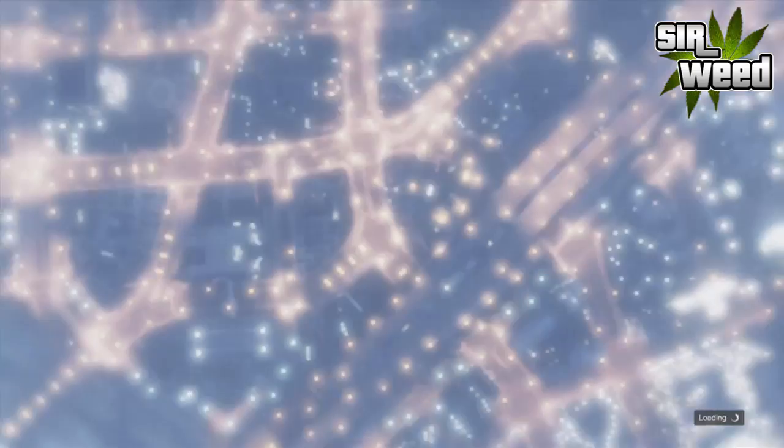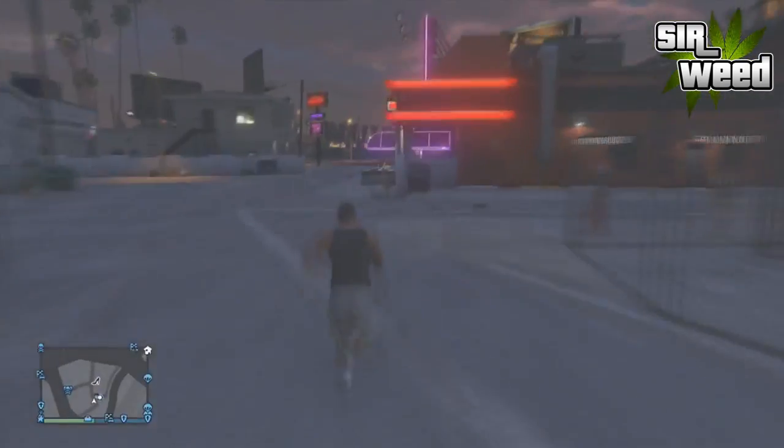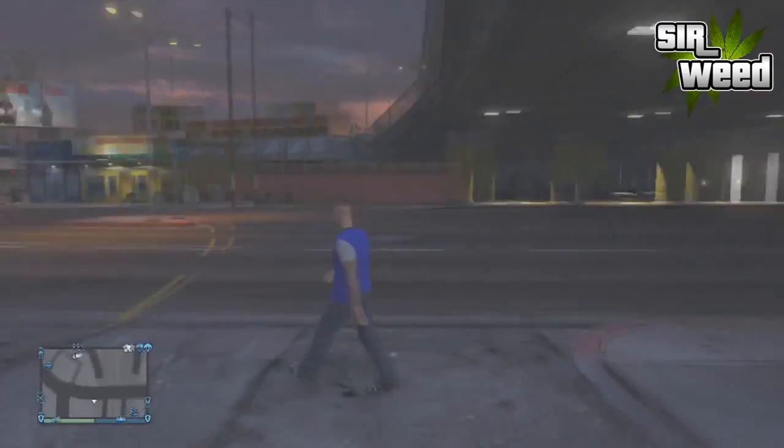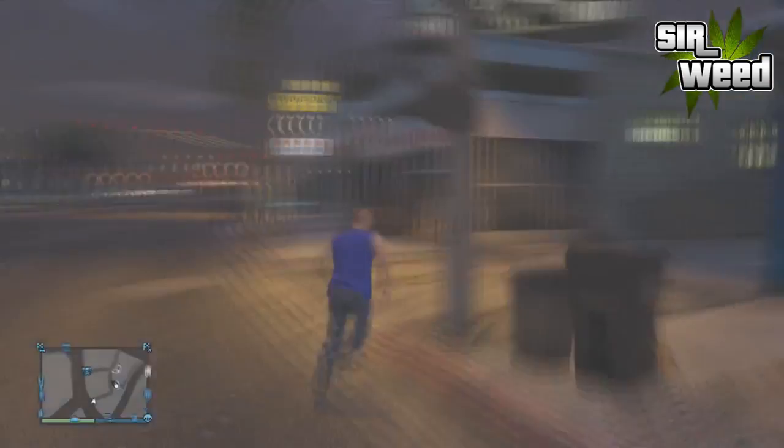The cars will be invisible to your eye, but your friend can see all the vehicles. So just kill yourself and you will spawn as a weird multiplayer character. Run to the strip club and boom — your cars are spawned, ready to do whatever you want with them.